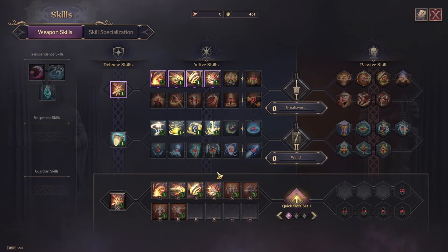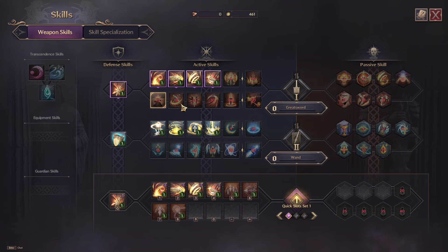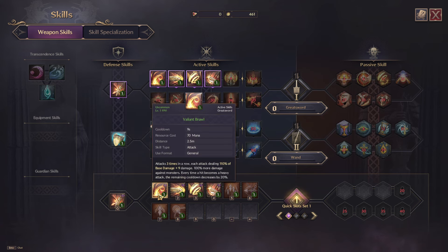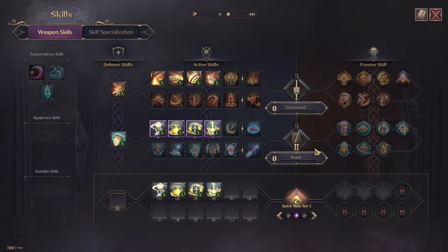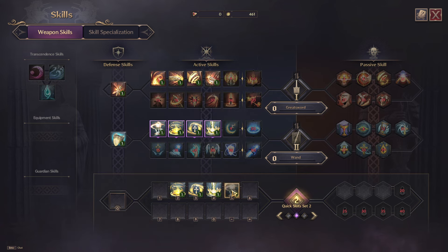I'll go back to greatsword. Down here in my quick slots I can change the skills I have — I haven't unlocked these skills yet, but I could drag them onto my quick slots. What I've personally done is set up quick slot set one for my main weapon and quick slot set two for my second weapon, which here is my wand.